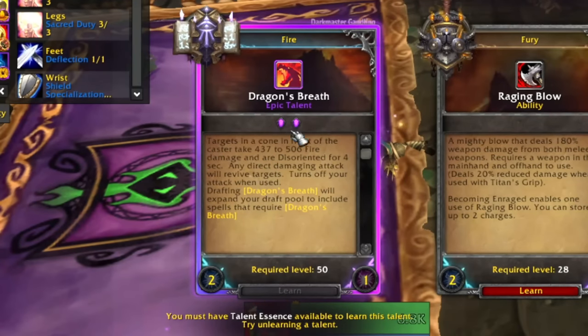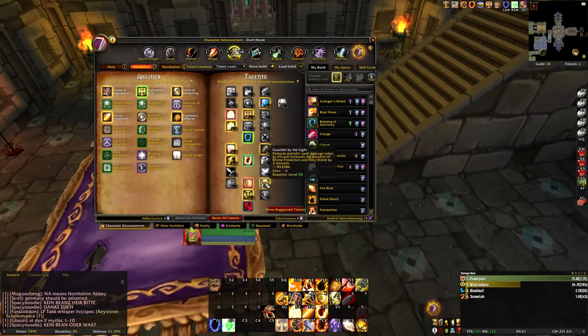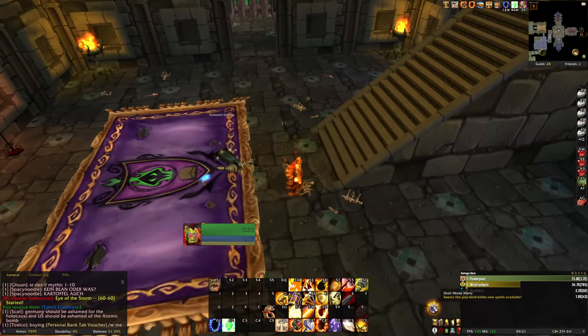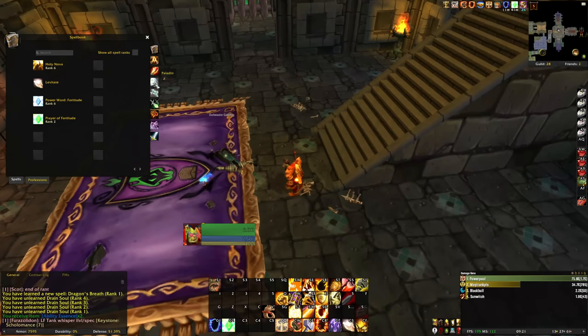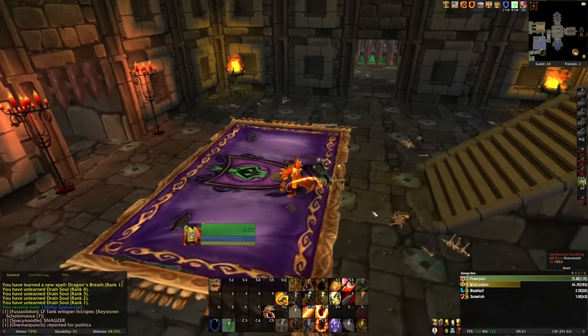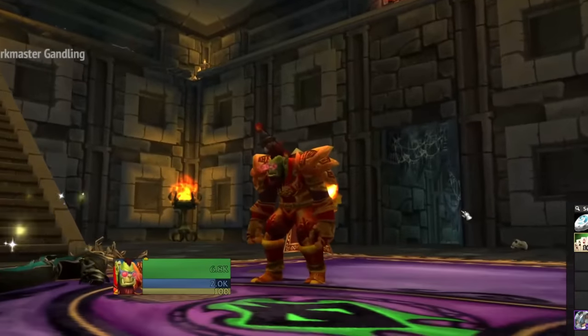The whole point of me even clicking record now is this: Dragon's Breath. We just got it offered to us. I have to free up a talent point, and honestly we just don't have a lot of talent points to waste — you are strapped for talents with something like this. But we'll take the Dragon's Breath over the Drain Soul for now. I was going to go for maybe Voidwalker, but honestly, I hate pets on Ascension. Dragon's Breath is a huge mega win.